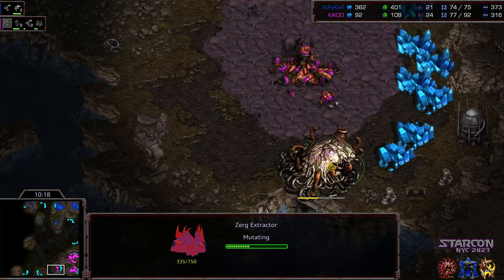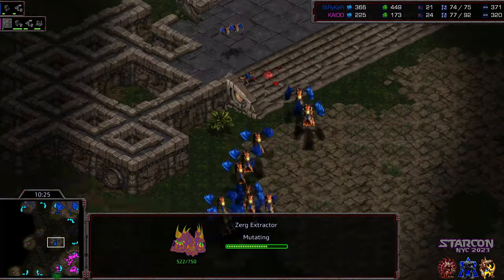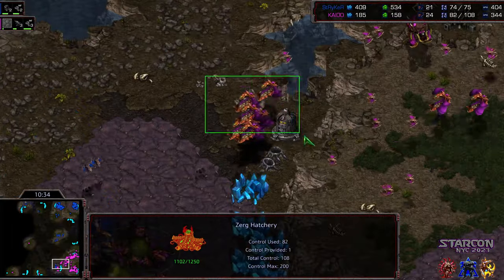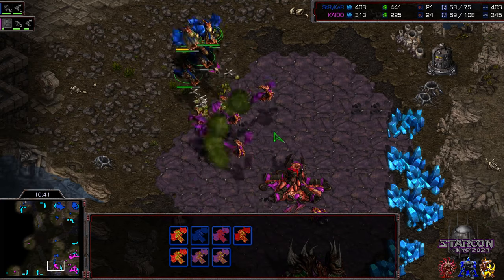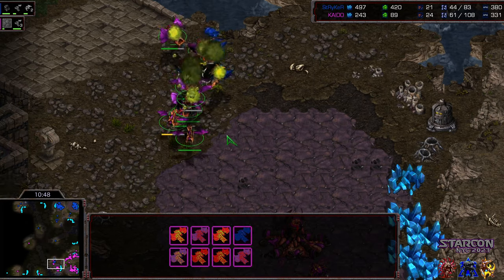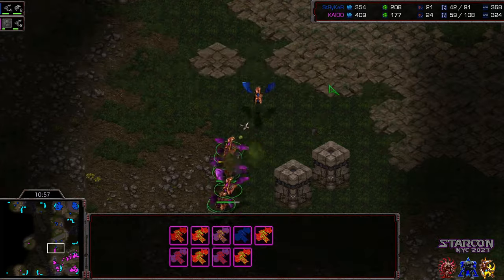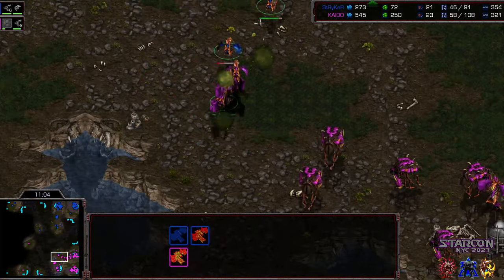Zergling gets the first hit. Third gas coming online for Kaido. Stryker's closed the gap to three supply — mostly in three drones — but Stryker moving out with that massive air fleet into enemy territory, finds the open third. Kaido pressing in, Stryker splitting his army up, and it gets absolutely flattened. Stryker moving in with some additional scourge, able to land some hits, but he's at a closer reinforcement point. Kaido able to wipe out what's left, has a healthy leftover Mutalisk count, and has once again maintained and opened up the lead, with two Mutalisks pressing down trying to at least stay alive in this match.